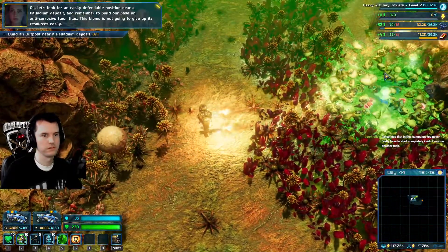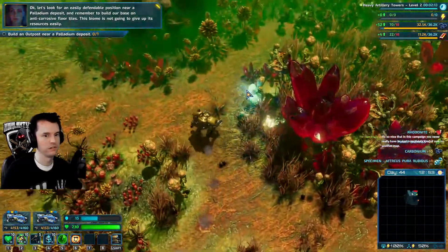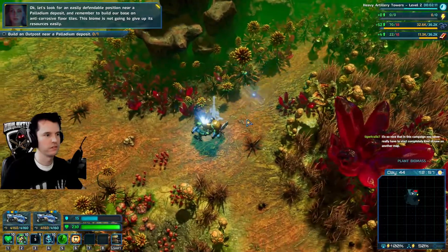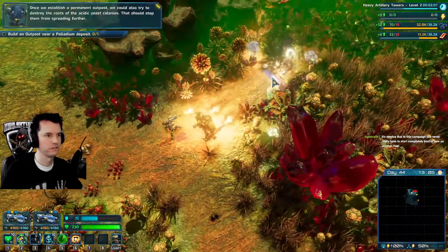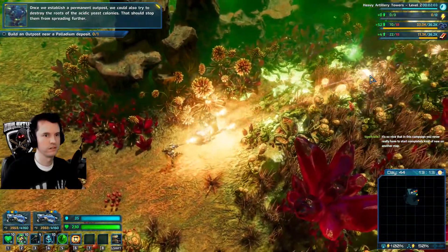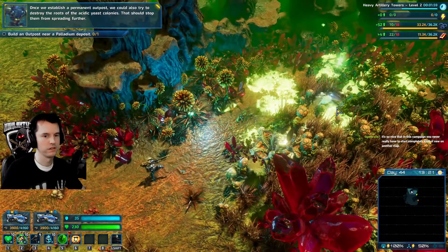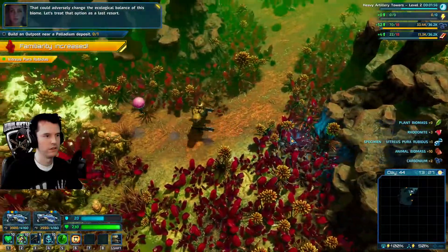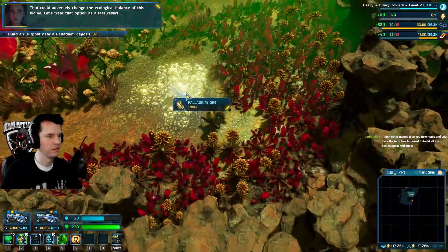Let's look for an easily defendable position near a palladium deposit, and remember to build our base on anti-corrosive floor tiles. This biome is not going to give up its resources easily. Once we establish a permanent outpost, we could also try to destroy the roots of the acidic yeast colonies - that should stop them from spreading further. That could adversely change the ecological balance of this biome, so let's treat that option as a last resort.